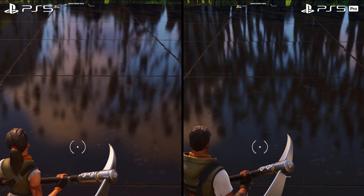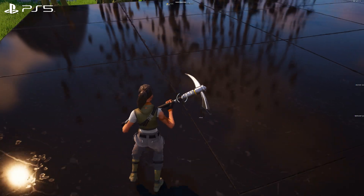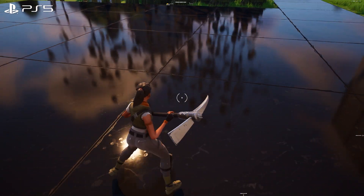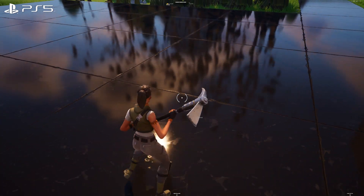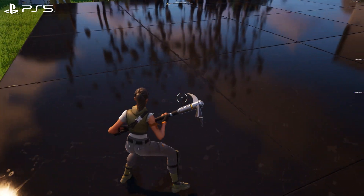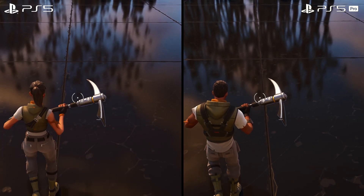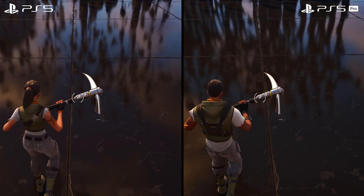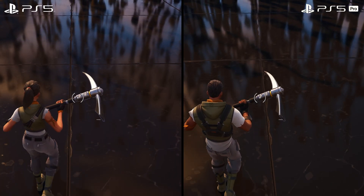Hardware ray tracing also fixes another issue found on the PlayStation 5 version. When walking around the trees, the reflection on the base PS5 is constantly changing as the level of detail of the SDF being traced against aggressively changes close to the camera to improve performance. This causes the reflections to pop in and out and change shape as the camera moves — it's honestly very distracting. With hardware ray tracing on the Pro, no such thing occurs and the reflection stays stable as you move close to it, essentially unchanging. That is something I'll be saying over and over again in these comparisons: just how much more stable and consistent hardware ray tracing is on the Pro.